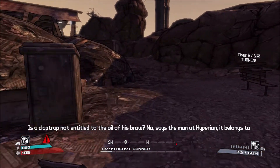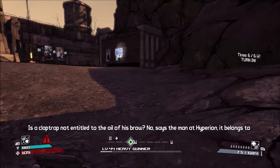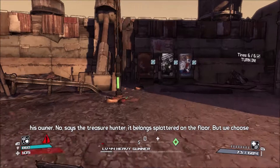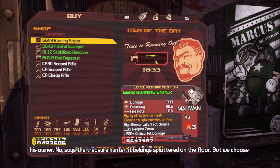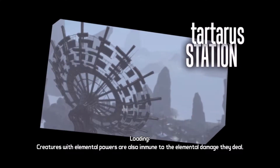We gotta talk to Tannis real quick because she's first, then we will head back to the actual town and talk to Marcus. We could probably take some time to sell some weapons as well, but I'm not too worried about that right now.